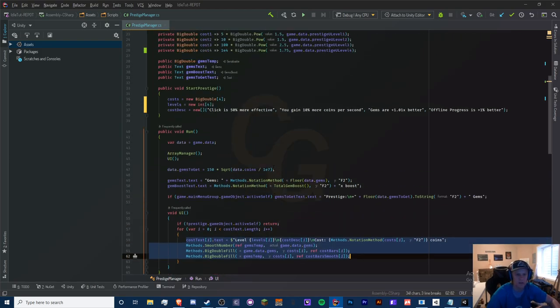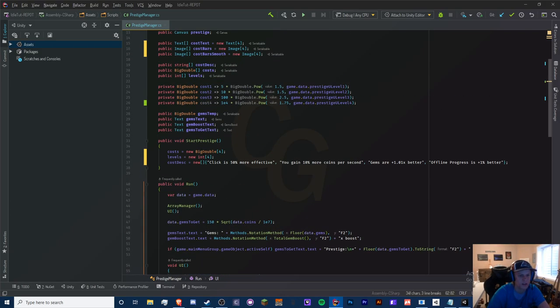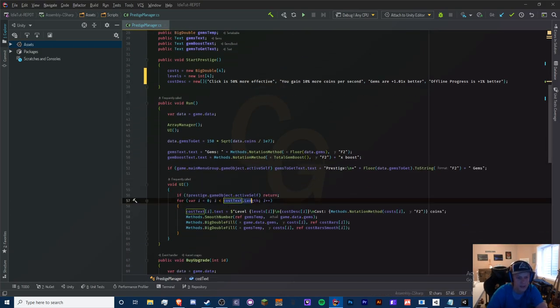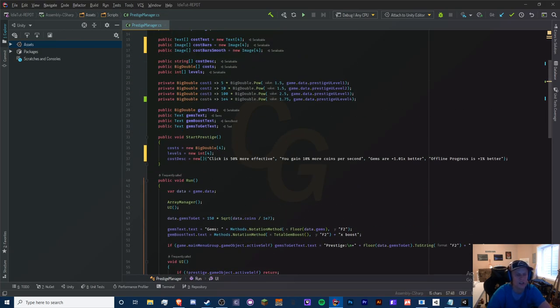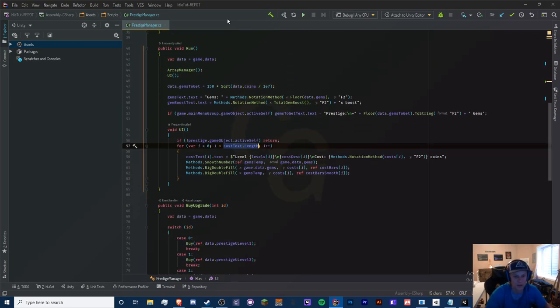We don't have to adjust the loop here because it's based on the cost text array length, which is four. So this will iterate from zero to three — zero, one, two, three — and stop at four because three is less than four. If it were less than or equal, it would iterate to four and that would cause an array out of bounds because our limit is index three in a size-four array.